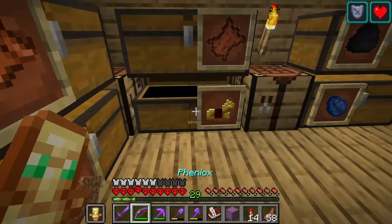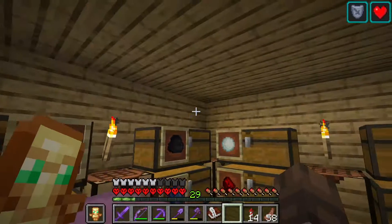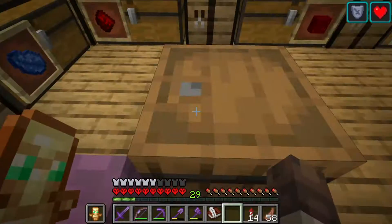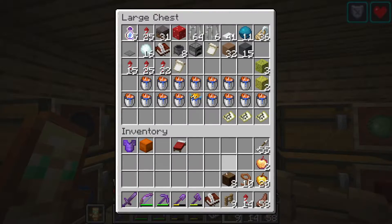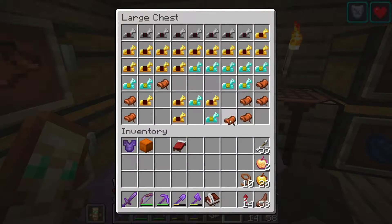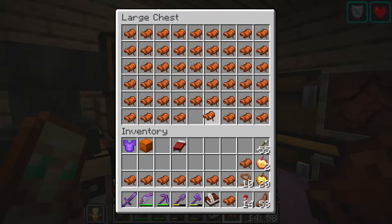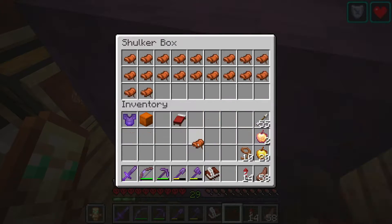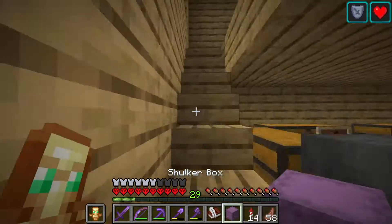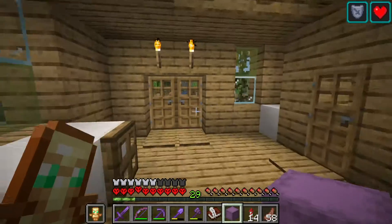Let's grab a shulker. Drop those in there — just put one in here, or put one in the random. We need saddles — we don't need any horse armor, we just need saddles. That should be good enough.